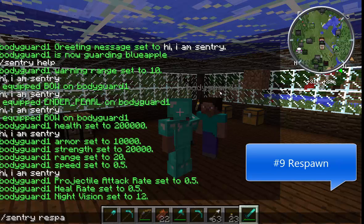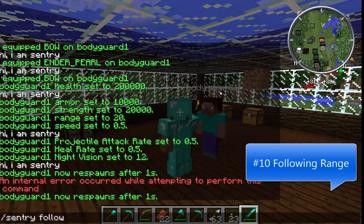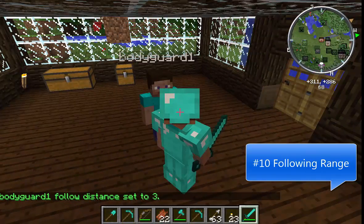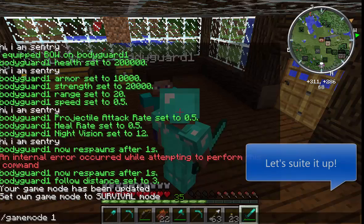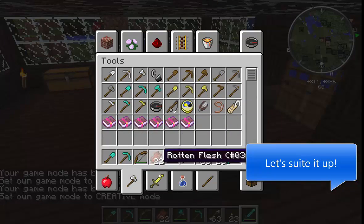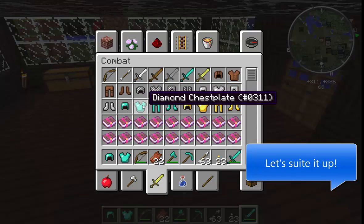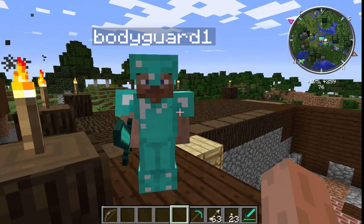Step 9: Respawn. Default is 10. When the bodyguard dies, this is the number of seconds after which it will respawn. Let's make this 1. Use the following command: /sentry respawn 1. Step 10: Follow. This is the number of blocks a bodyguard will follow behind its guard target. It can be closer or further away. Setting it closer is better. Use the following command: /sentry follow 3.